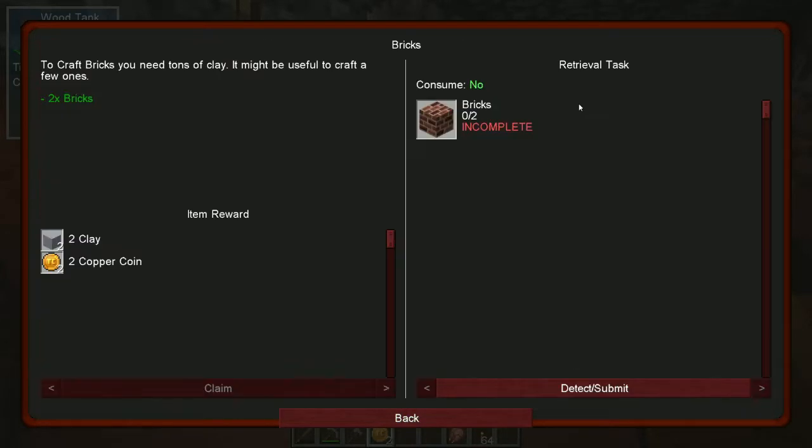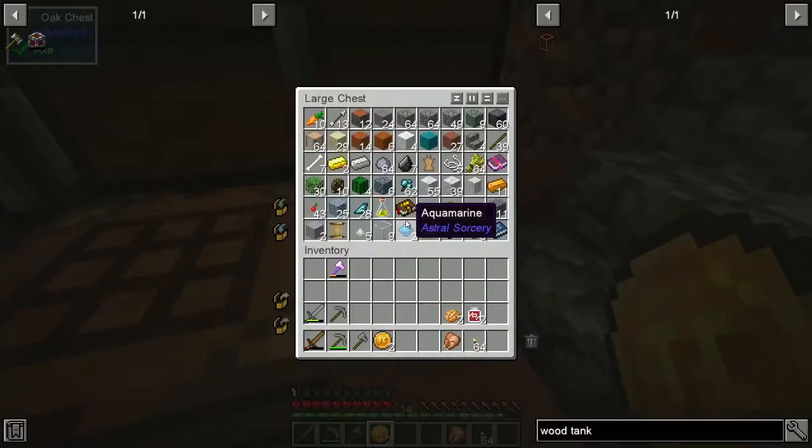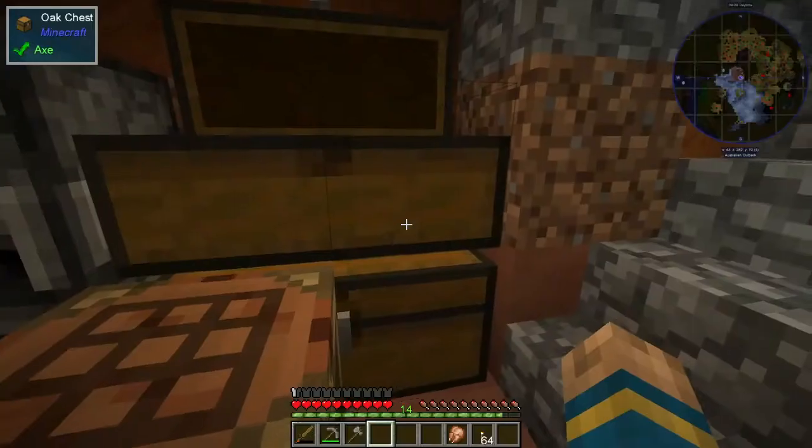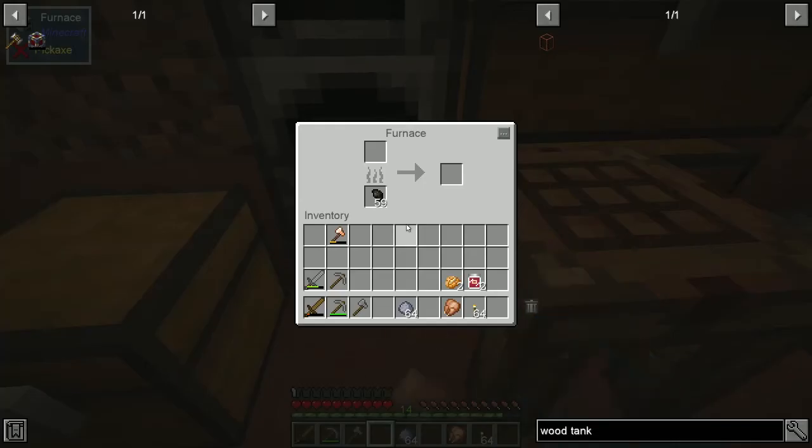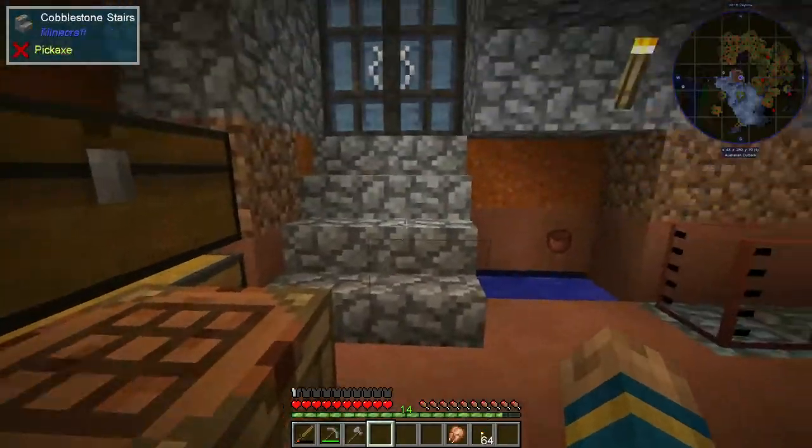This is bricks. To craft bricks you need tons of clay - it might be useful to craft a few. Two bricks - we've got clay over here. Let's do a whole stack, because we can.